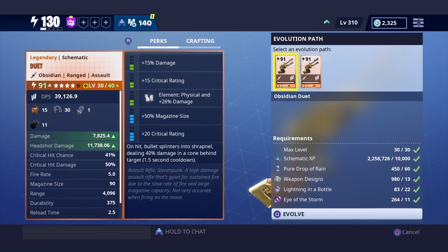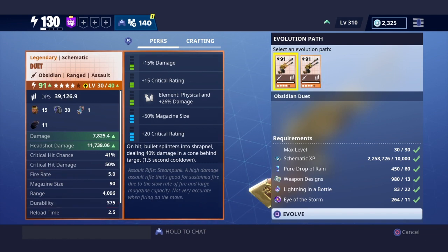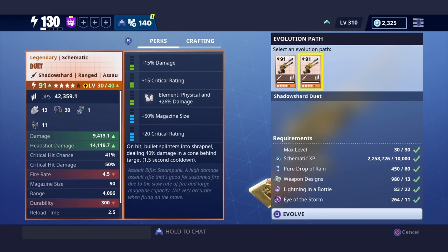Now look at the difference on shadow shard: headshot damage is 7,800 here versus 9,400 there. So for basically the same level gun, shadow shard is giving you about 2,000 more damage. And over here you have 11,700 headshot damage versus 14,000 — so 3,000 more headshot damage just for upgrading to shadow shard. This is why I like shadow shard. If you don't like farming, obsidian lasts longer, but it won't do as much damage. If you have a lot of materials to craft the gun as soon as it breaks, I definitely guarantee you should go with shadow shard.